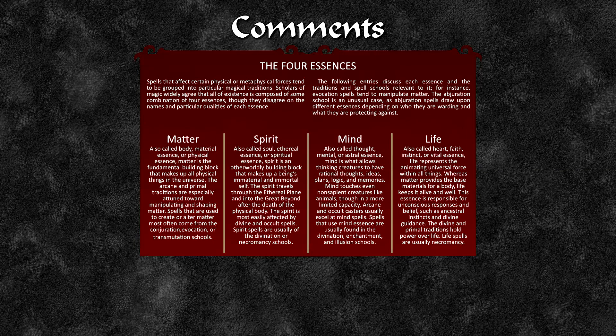And the last essence is called life, also called hearth, faith, instinct or vital essence. Life represents the animating universal force within all things. Whereas matter provides the base of the material body, life keeps it alive and well. This essence is responsible for the unconscious, for belief, such as ancestral instincts and divine guidance. The divine and primal traditions hold power over life, and life spells are usually necromantic.